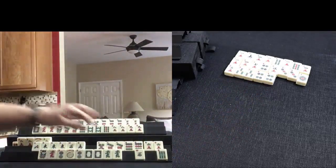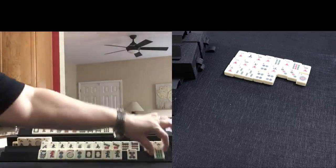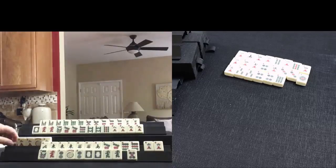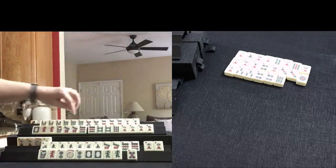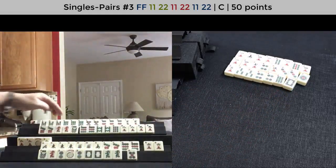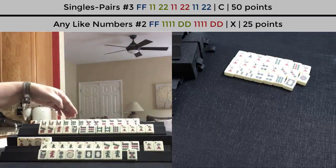Last tile, second wall. We've got a keeper. If we can get an 8 dot, we could play the news pair hand. Let's let the 6 bam go. We're good here — we need a 5 dot. 9 dot. 8, 9, 8, 9, 8, 9. We have to make a choice. Let's let this white dragon go. If we play like numbers with 8s — we could have done like numbers with 9s and dragons instead of 8s.